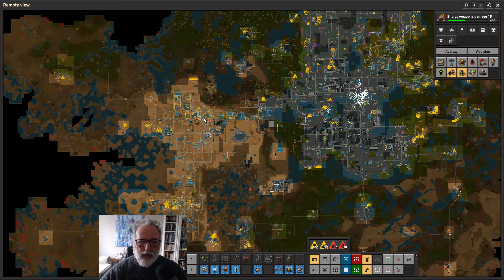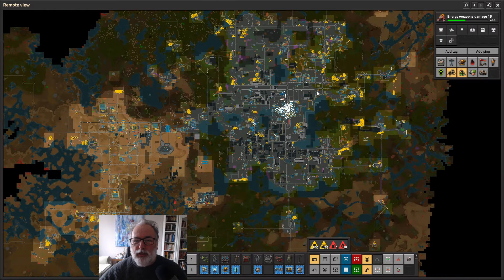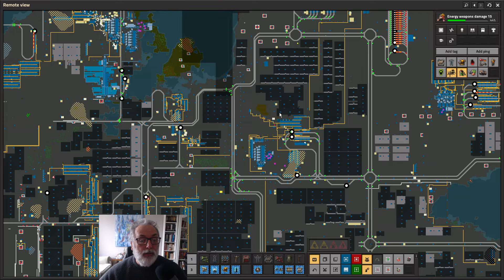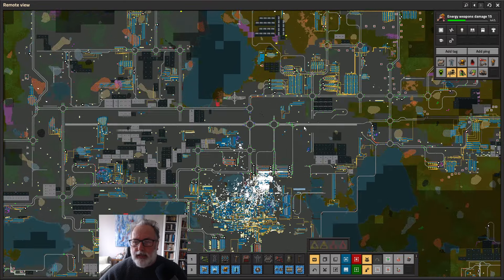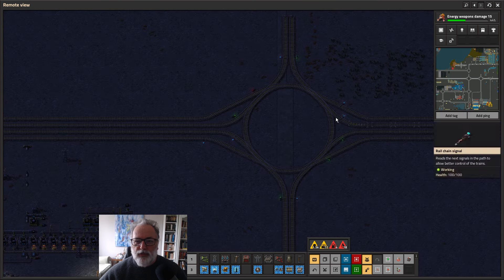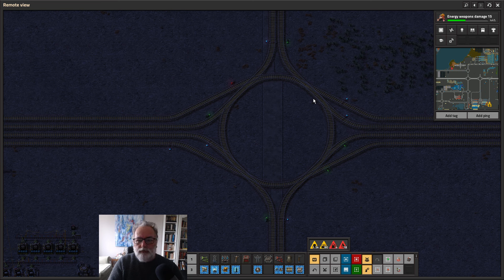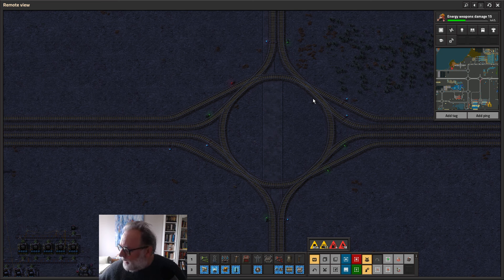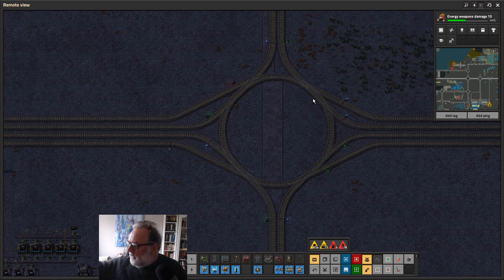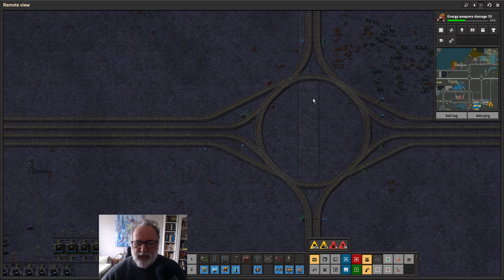The base is a bit big — it could be bigger though. When I say it's the Megabase of Chaos, that's not hyperbole, it really is chaotic, because I have ADHD and I get distracted all the time. We're building these beautiful Factorio 2.0 junctions. I always like to drink a pot of coffee while playing. This is actually the second video of the day — I had an espresso first, it's espresso not expresso.